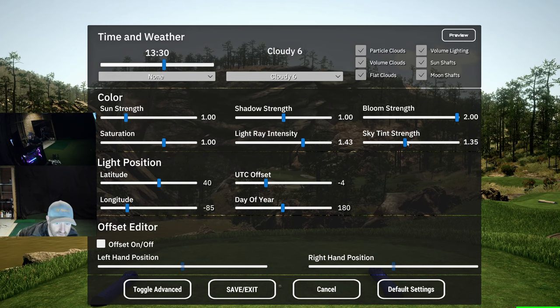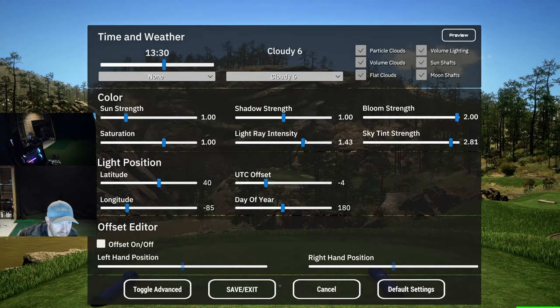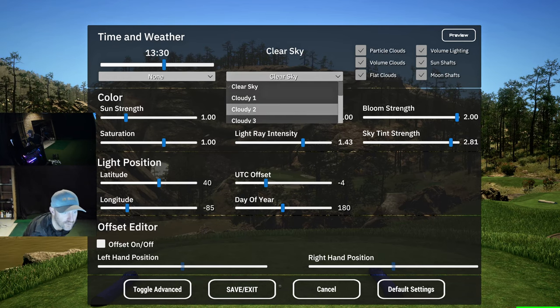What I wanted to show is: get into the lighting menu and you can of course change the look to get whatever you wish. Get that blue sky up there, take away the clouds — there you go, it's a gorgeous sunny day and it gives it that feel.